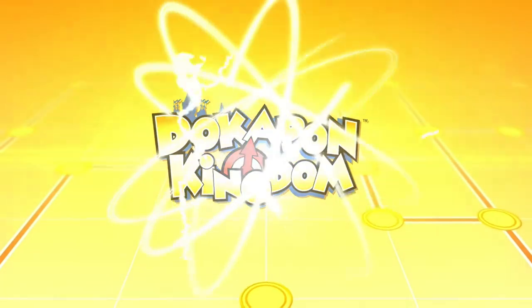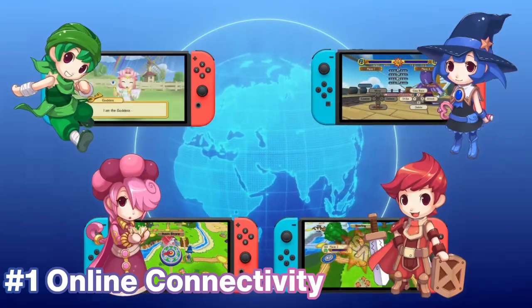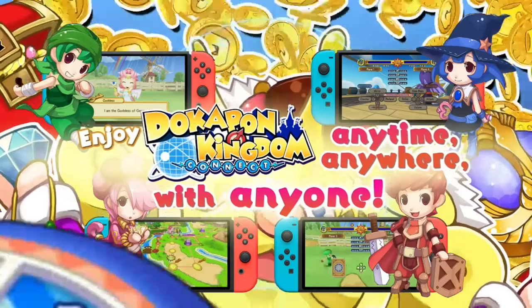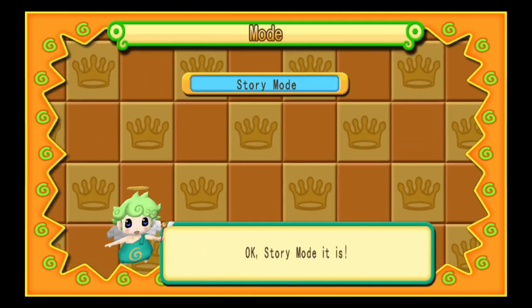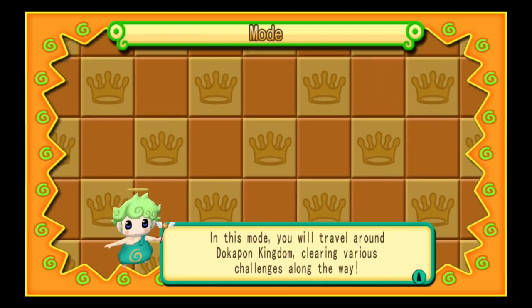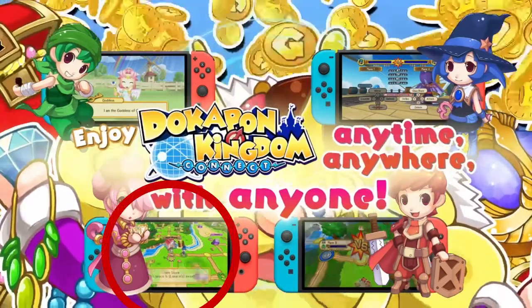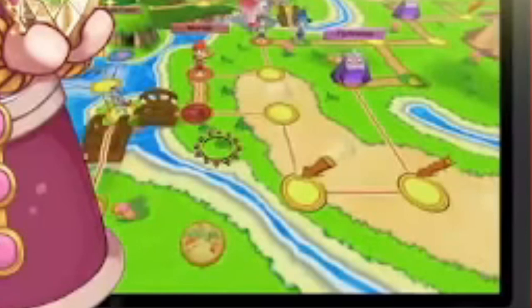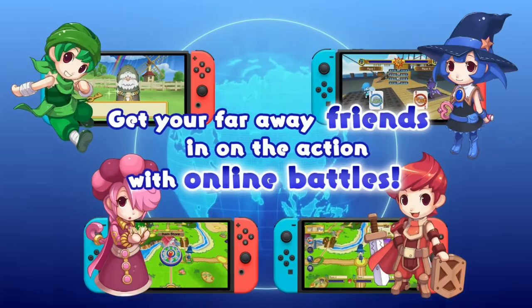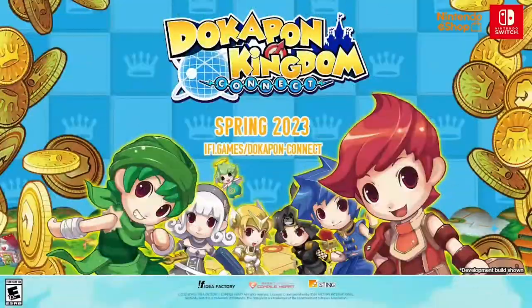Let's begin with the trailer analysis and differences in Dokapon Kingdom Connect. Starting with the obvious, the game features online connectivity allowing people to play with others across the world. What we currently don't know is what modes this will apply to — the main question is whether the story mode will have online connectivity or if it will only apply to other modes. During the online section of the trailer, one screen features footage containing one of the little guards who only appear in story mode, giving some hope that online connectivity extends there. We'll just have to wait and see.